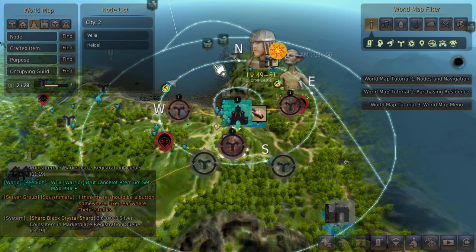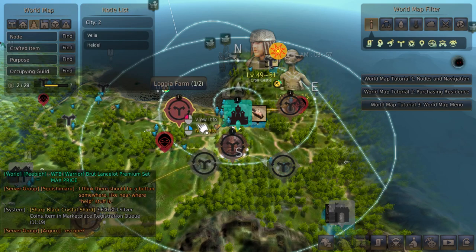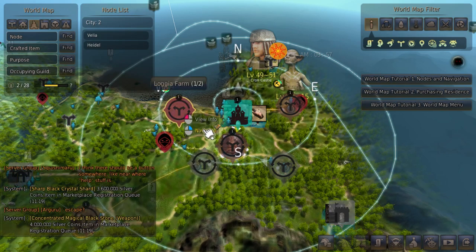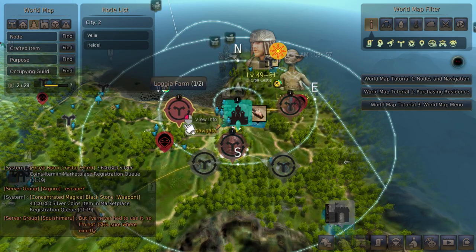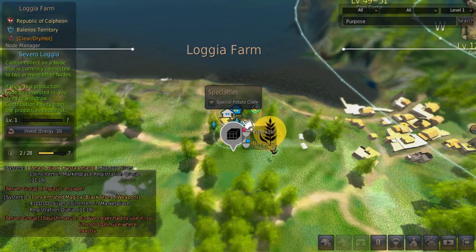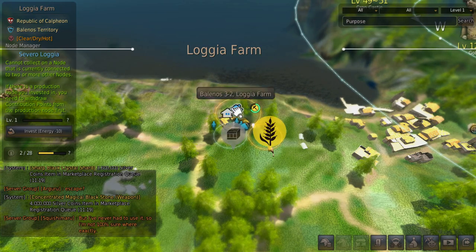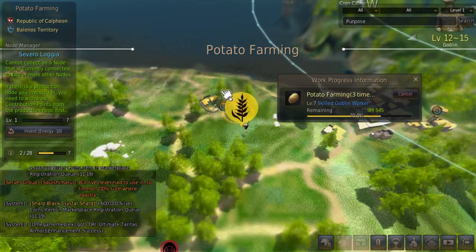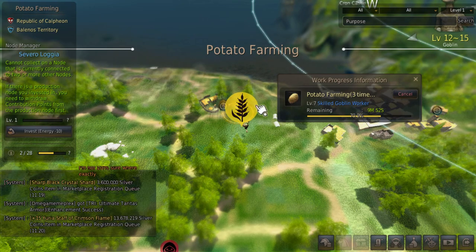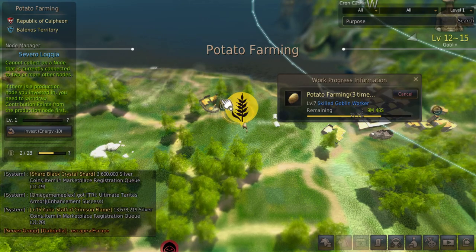So basically, if you need to feed your workers this is why you're going to need to do this. First up you're going to want to activate one of these nodes. To do this you just simply go visit it — the guy or gal in the middle is the person you speak to. You talk to them, invest two contribution in the farm, and then you'll need to invest a further two in the actual potato farm, which is why we need four contribution points at minimum.